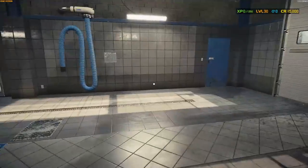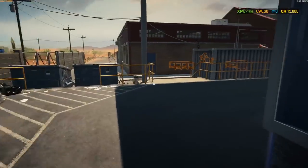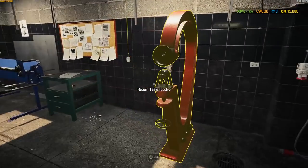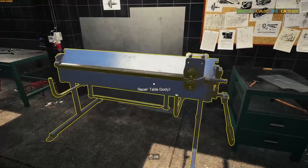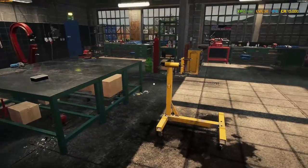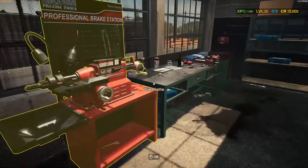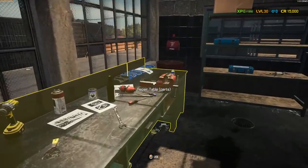Let's hop into the main shop. Repair table for body, more repair tables for parts — this one we can use. Engine stand — not available in the demo, so no pulling engines today. Brake lathe — yes, I saw this one. You can turn your rotors on there, which is really neat.